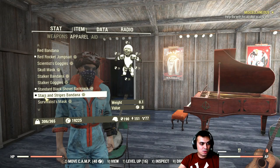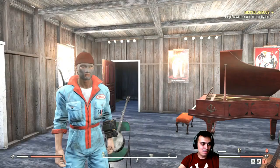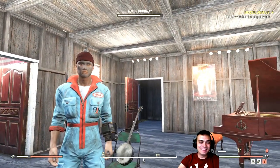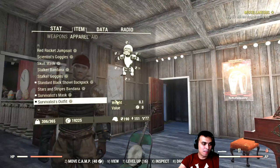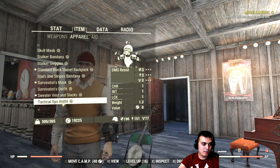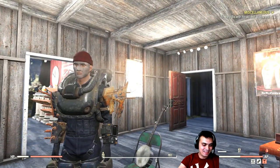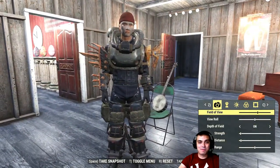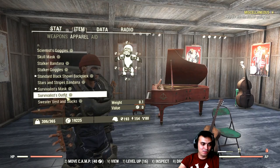Stars and stripes bandana — really cool one. Then we've got the survivalist mask. Funny thing — when I bought the survivalist outfit I didn't know this came with it. One of you guys pointed it out to me. The sweater vest and slacks came with a good discount, so that's why I bought it. The tactical outfit is actually an under armor — it looks sort of okay, but I thought it was an outfit, not an under armor. I learned my lesson — I'm gonna read the description more carefully before doing something stupid like that again.